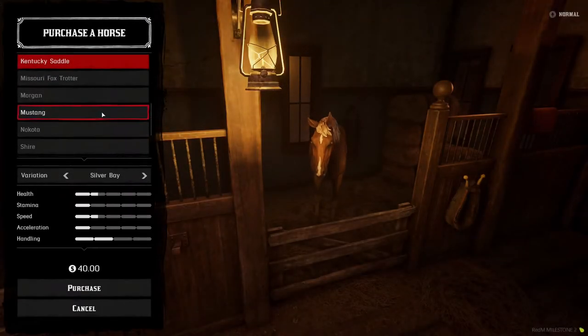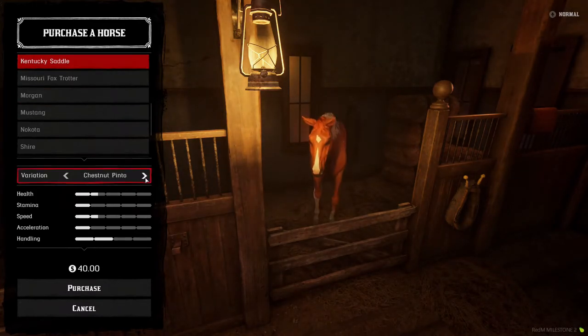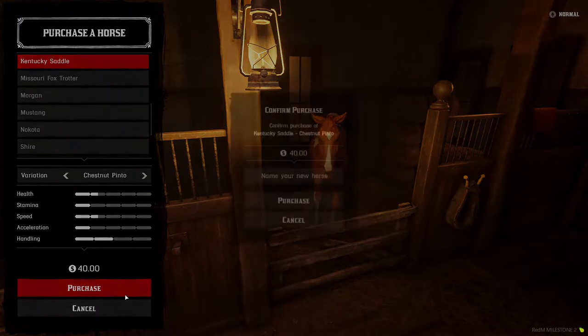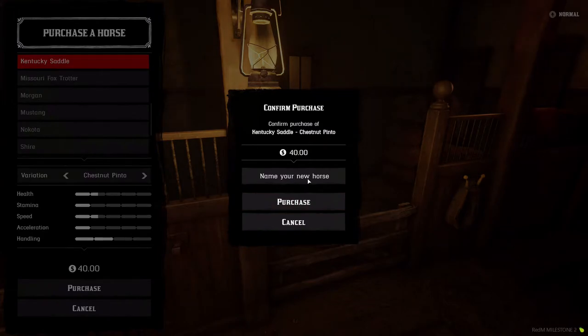For this video, we'll be going with the starter choice, the Kentucky Saddle. For only $40, you can still manage to have money left to get yourself a weapon later on down the line. Once you click purchase, you can then name your horse to whatever you desire — for now, we're going to name our horse Horsey.